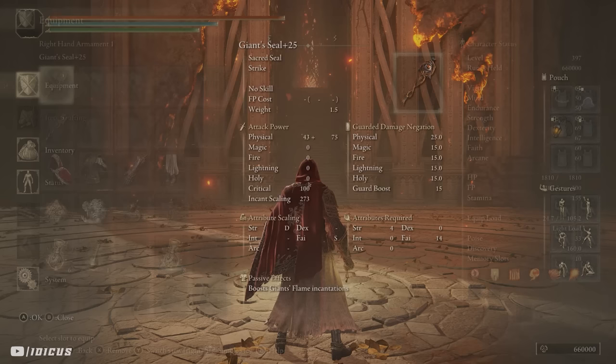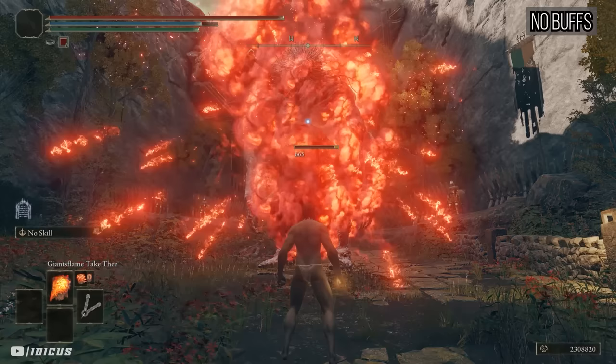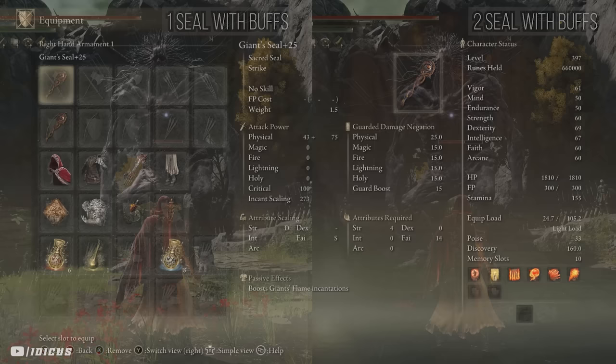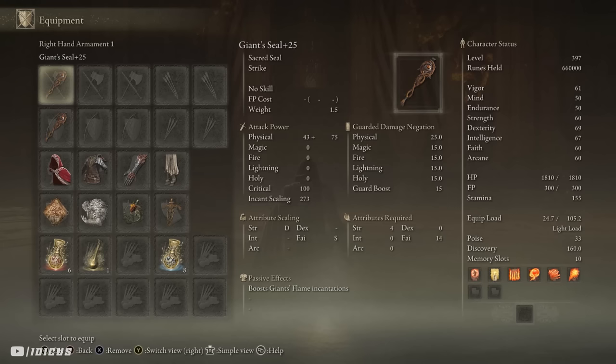Our weapons of choice are the Giant Seals — obviously a faith weapon. What's special about this one is that it boosts giant flame incantations, which we will be making use of with this build. Dual wielding two of these will stack that buff to over 40% damage increase. You do not need to upgrade the one in your offhand to get that buff, but definitely upgrade the one you'll be casting with.